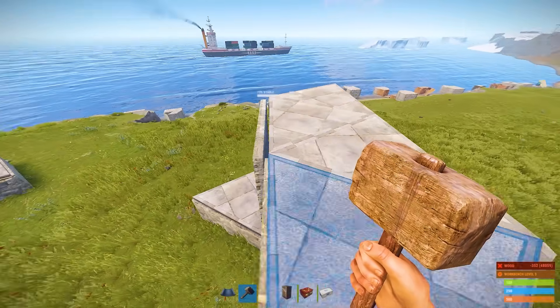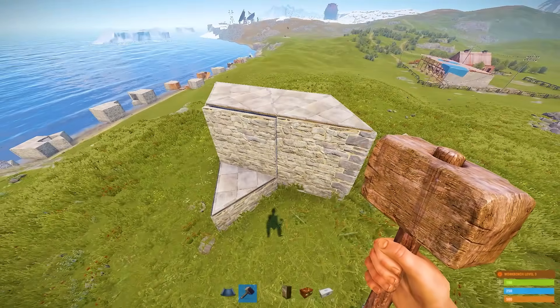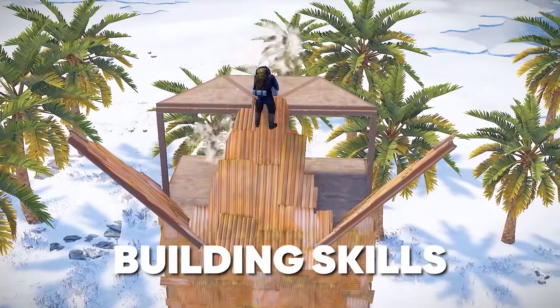Here is your wide gap. To open this bunker, just place a triangle roof. And if you want to know more building tips, here are 20 and 5 advanced Rust tips and tricks that will bring your building skills to the max level.